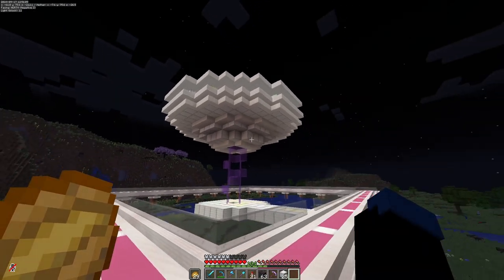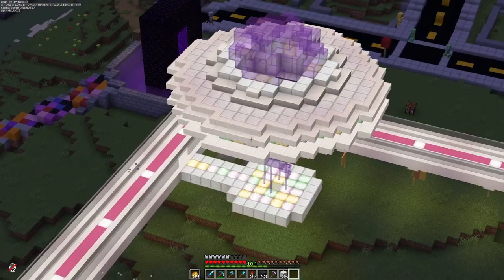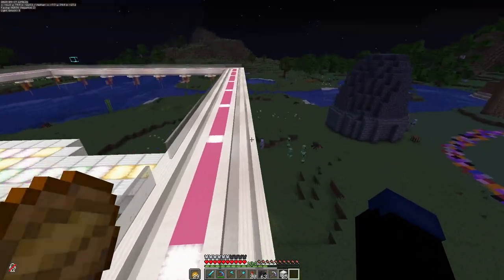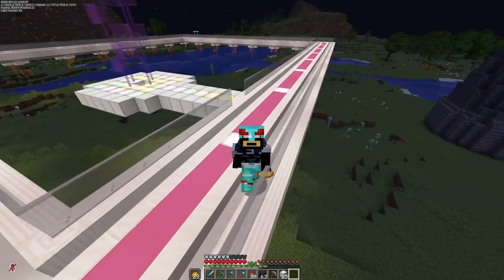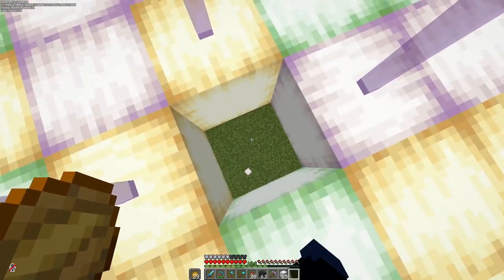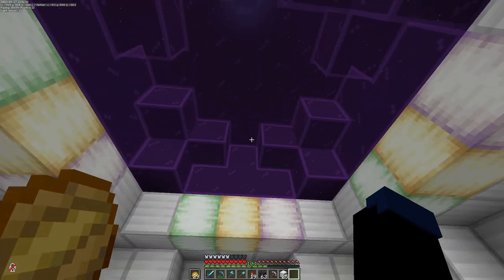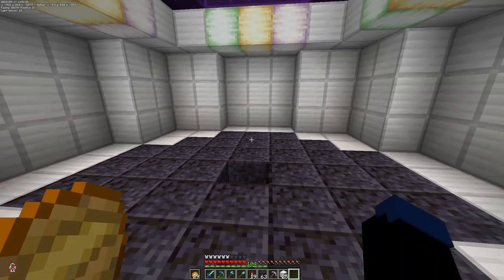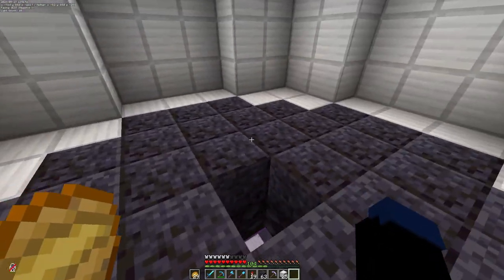Okay guys, here we have it — this is the UFO shop. Honestly, I think it turned out pretty good. It's clearly a UFO and I think it fits this area well. Basically everything here is just the pathway, so I'm kind of making my own rules here, but I think it does fit the futuristic theme. I haven't put in the water elevator yet — we're gonna do that in a moment. I really haven't done anything in the interior, but up here it's basically just gonna be chests and a couple signs. That should be good enough.